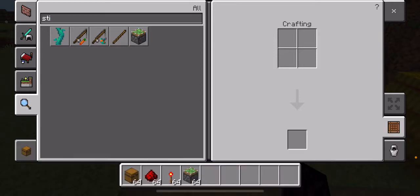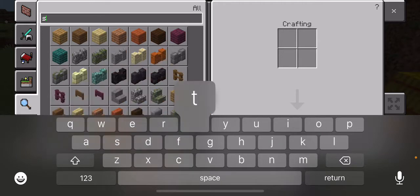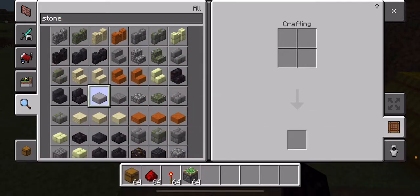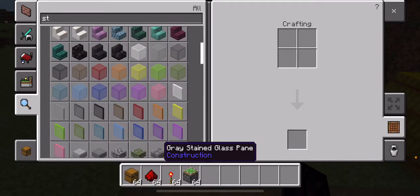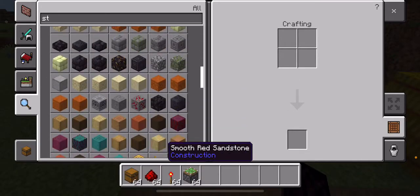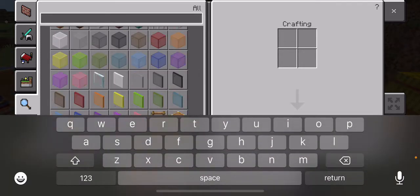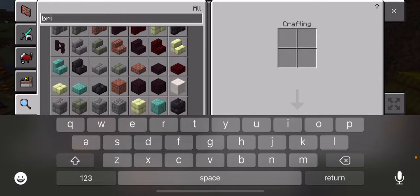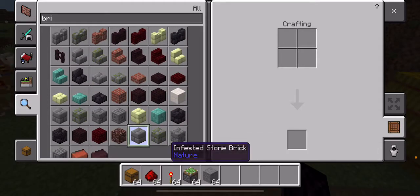You need whatever block is around the area — for instance, I'm just gonna use stone to fill in the gaps, and then I'm gonna use stone bricks for the bottom. Stone brick, right here.